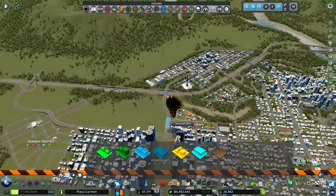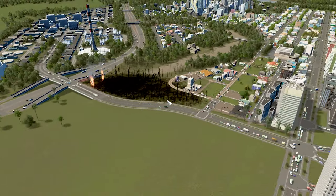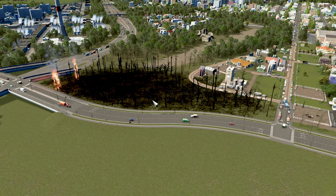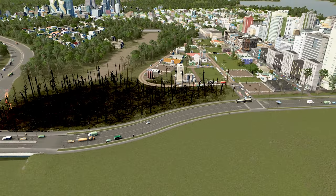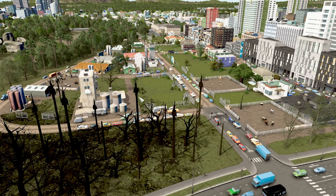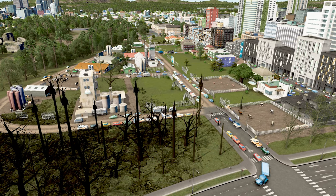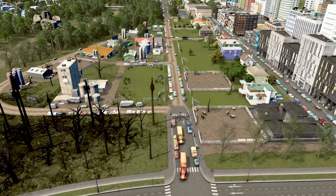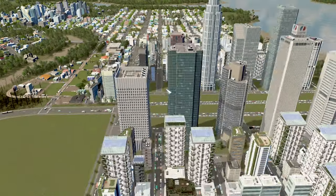Thank you for that detour. Oh no — what happened over here? Oh, phew. Just a forest fire. We don't have fire protection services via helicopter yet, so unfortunately this beautiful landscaping by our farm area was destroyed. You can see the crispy little tops of the palm trees all sticking up, but all our little goats, sheep, and pigs are still safe and sound in their pens, which is good.